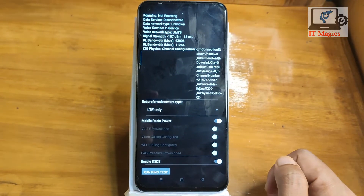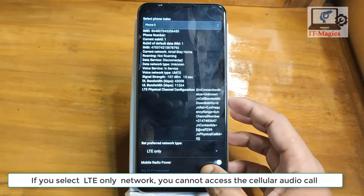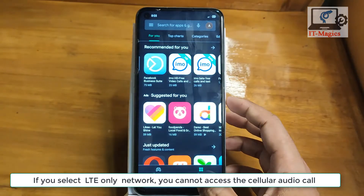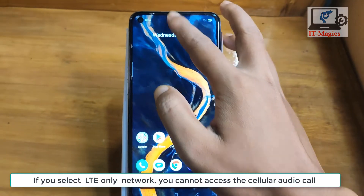Select 'LTE only' — this is the 4G network. Once done, just go back. Note: if you select LTE only, you may not be able to receive or make regular calls.